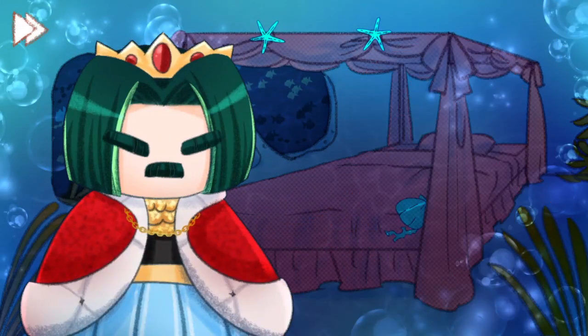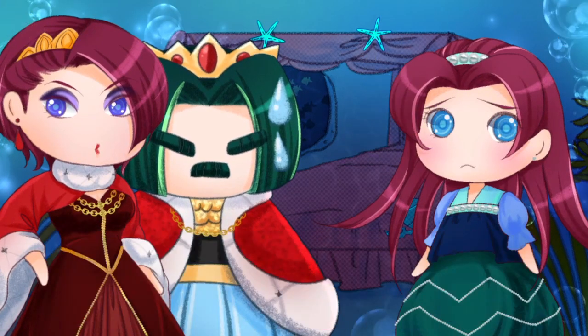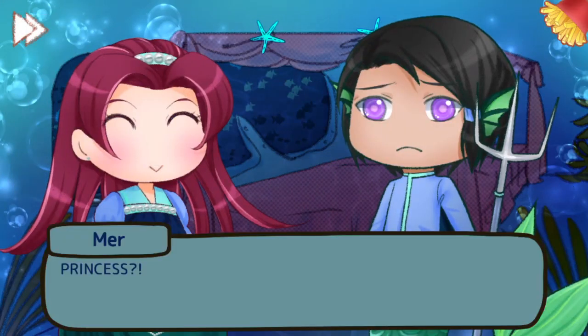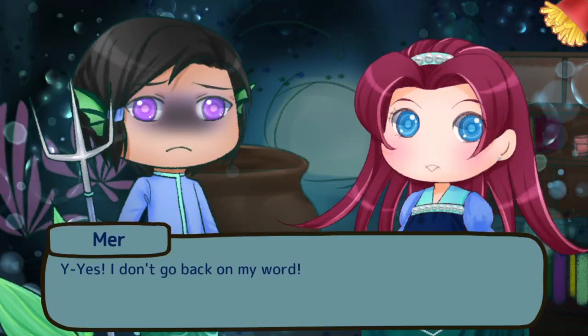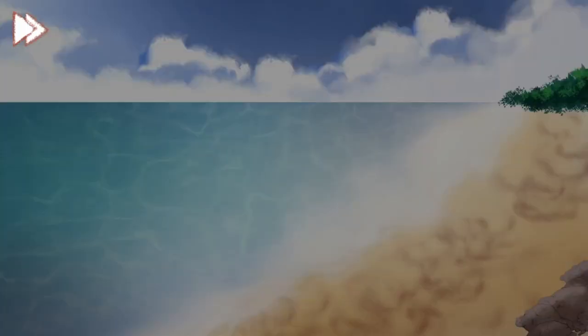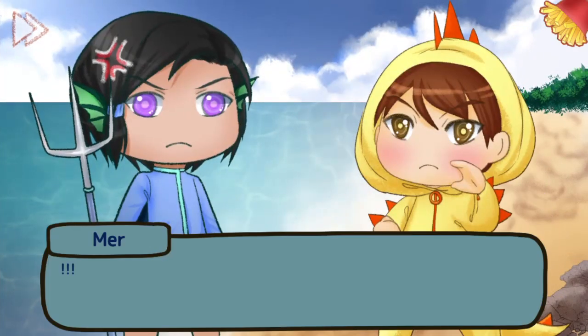Then select the prologue and press L2. For the prologue and chapter 1 there are no decisions — you just have to go through the text. At the end of chapter 2 there is the first fork in the narrative. That's the prologue complete, now on to chapter 1.